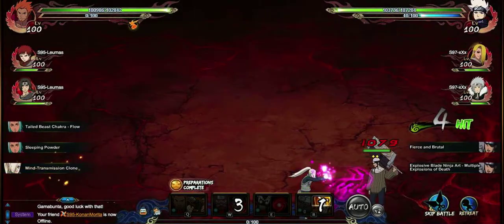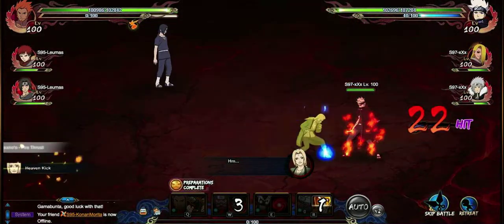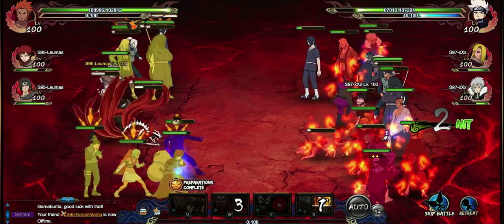Fu puts to sleep the lightning main. The lightning main will be woken up here, but Tsunade takes over in chaos and then starts going to work for me — that's what you want.